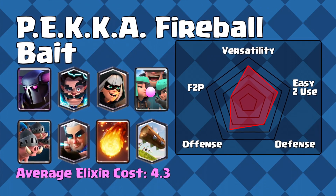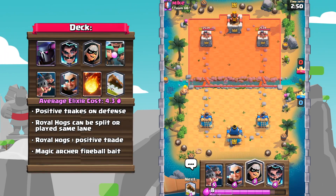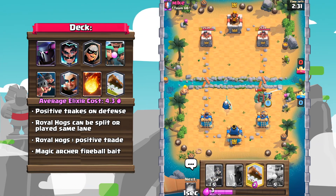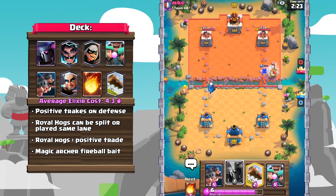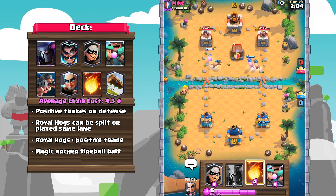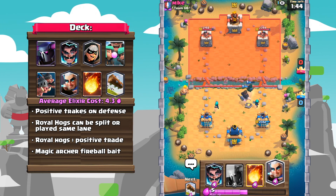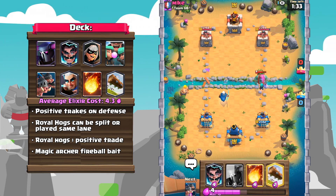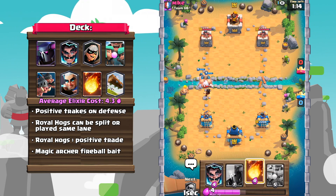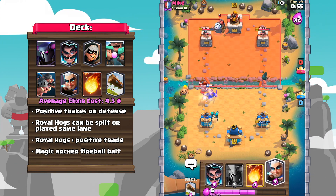Number five: Pekka Fireball Bait. As expected, we've got a second Pekka deck on this list, and Pekka is really good in this meta. This deck is a bit different — it's a pure Fireball Bait deck with the Magic Archer, E-Wiz, and Royal Hogs all combined together. The Rascals can bait out small spells too, which are good for the Royal Hogs, because a lot of players will use something like a Log on the Rascal Girls and then can't use it for the Royal Hogs. This deck does have its similarities to the Pekka Control deck, with the Pekka, the Magic Archer, and the Bandit all included as well. It synergizes so well with the Bandit applying quick pressure and the Royal Hogs forming a much beefier push.